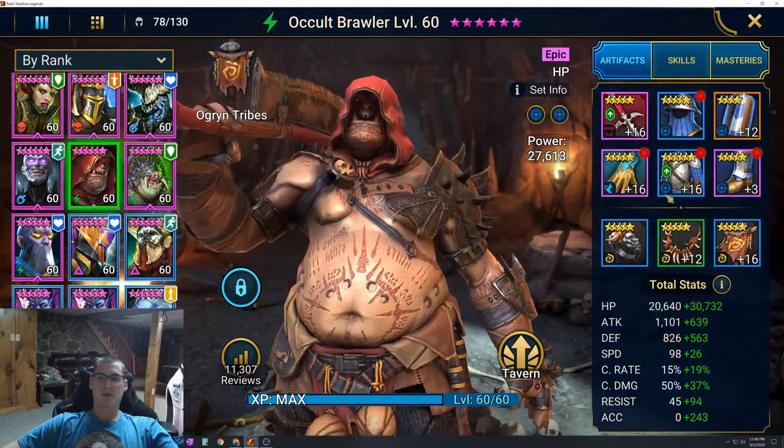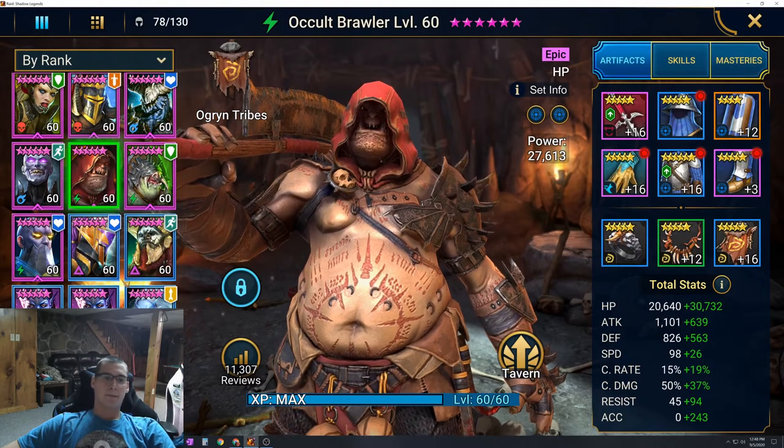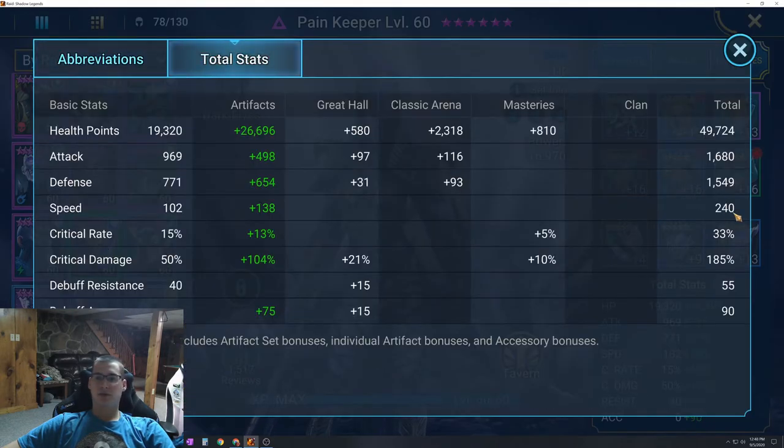Let's look at the champs. Acult Brawler is my slow champ — I have him at 51,000 health and 124 speed, which is what you want. His defense is only around 1,300 and accuracy is what matters most, so he has 243 accuracy — 22 from masteries, 15 from the great hall. I have a lot of accuracy in his artifacts. Pain Keeper is another key component — I have her at 240 speed and I changed out her masteries to no longer give additional speed.